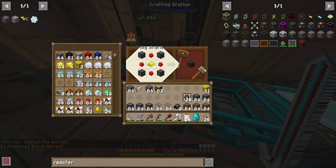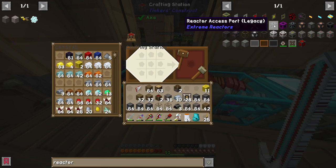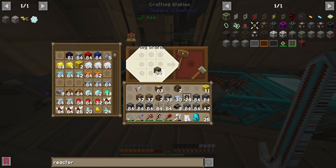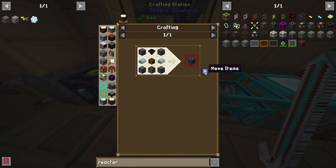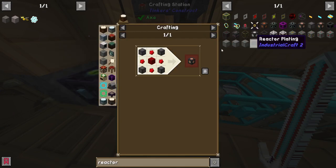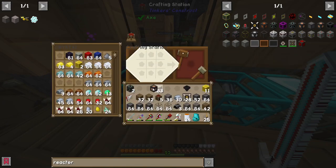Now let's move on. We need a reactor redstone flux power tap — this is how we're going to get the power out, and it takes four reactor casings. We're also going to need two reactor access ports and a hopper, so let's make some chests. The power tap takes a redstone block and reactor casings.